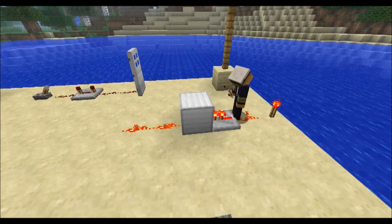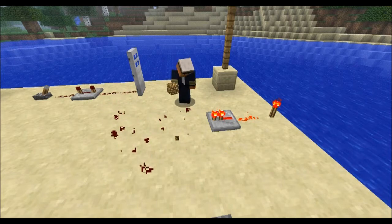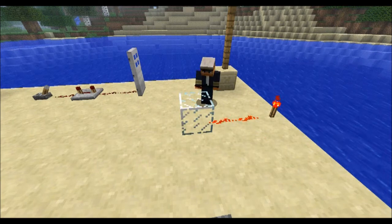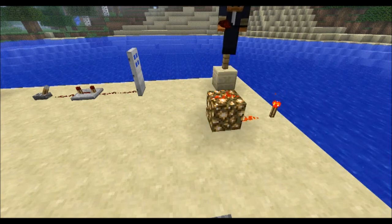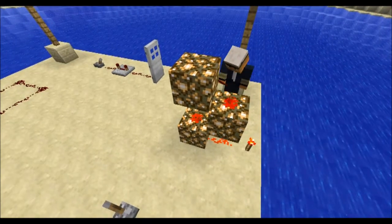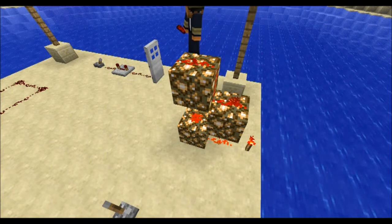This brings us to Glass and Glowstone. With Glass and Glowstone, the current does not travel through. A neat thing with Glowstone is it is different than Glass — you cannot put Redstone on top of Glass, but with Glowstone you are able to put Redstone on top. This makes us able to make double-back Glowstone stairs, like shown.